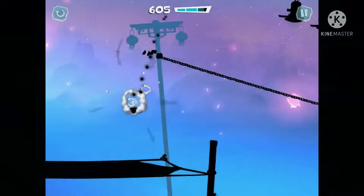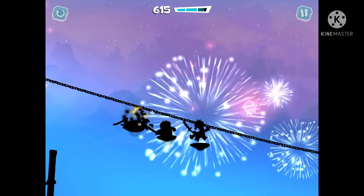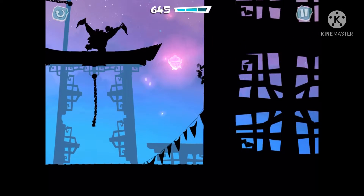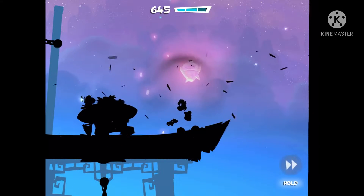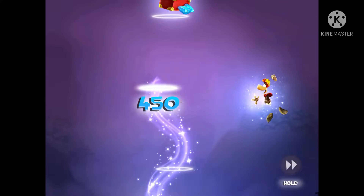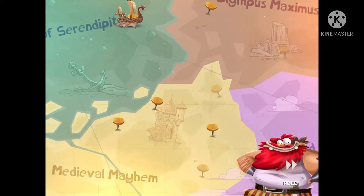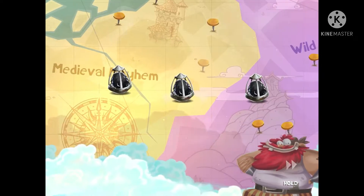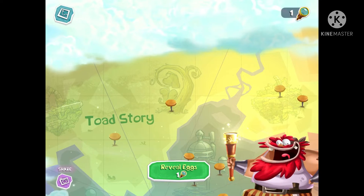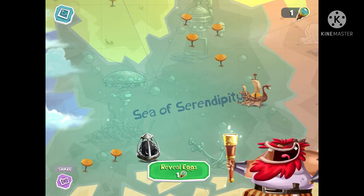There are different worlds they can go to. This is one of them and here's another one. Each world has their own kind of theme going on. Basically, all you have to do is make it to the end, find all the secrets, and boom, you can get some gems and stuff. Here are some of the worlds: Wild Wild East, Medieval Mayhem, Sea of Serendipity, Olympus Maximus, and also Toad Story.